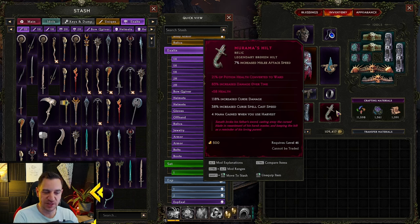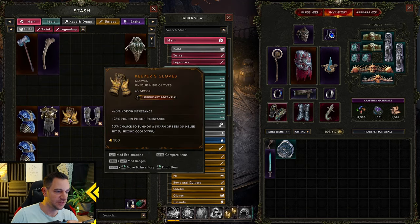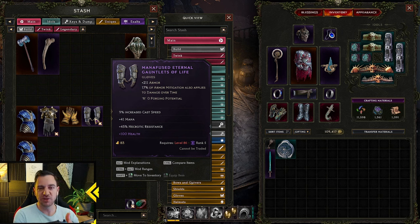If you craft in the Temporal Sanctum dungeon, for example, let's look at this — I have my build items here. This has two legendary potential on it, which means I can put two extra affixes on this item.